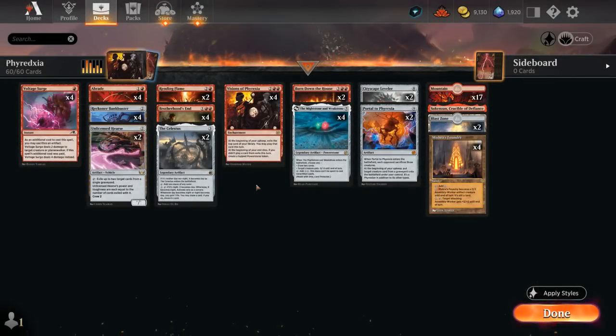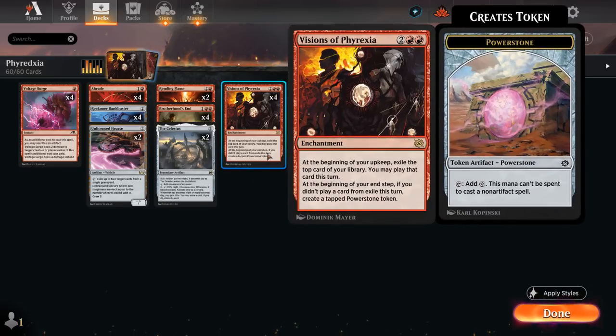Hello and welcome to another Standard Games video. Today we're taking a look at a mono-red control deck built around Visions of Phyrexia as its main card draw engine.